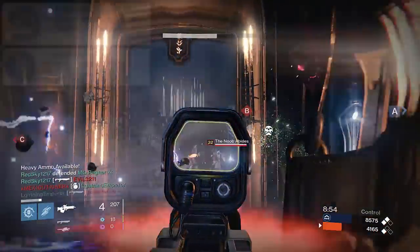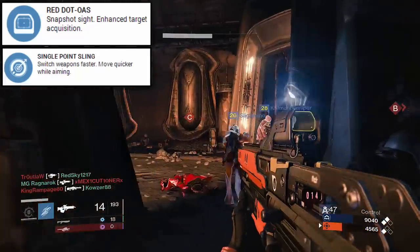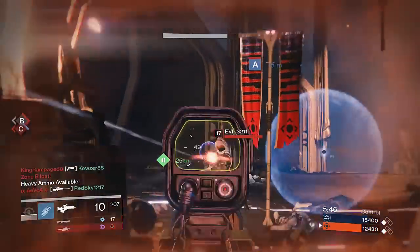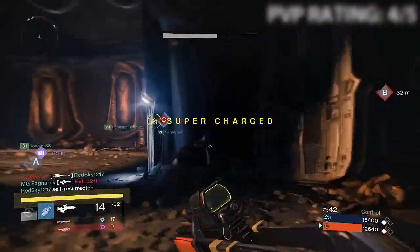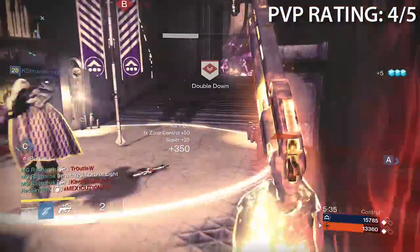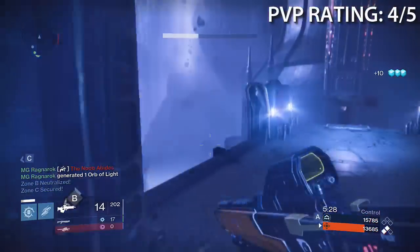For PvP my setup is Red Dot OAS and Flared Magwell, although Single Point Sling is a close second — I tend to use that on smaller maps where it's more important to switch to a shotgun rather than reload. Both are great; choose whatever fits your playstyle best. For PvP I'm giving the Badger a 4 out of 5. Even though I couldn't mesh well with scout rifles personally, since the patch buffed scout rifles you'll find yourself quickly downing enemy players at longer ranges than hand cannons, auto rifles, and even sometimes pulse rifles.